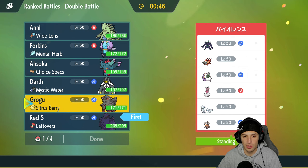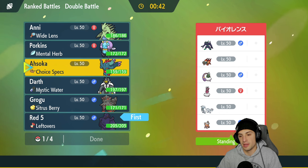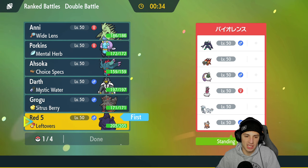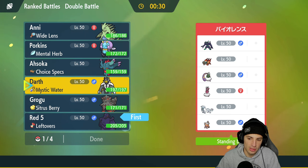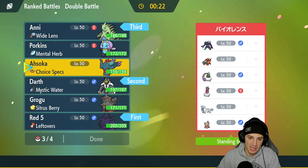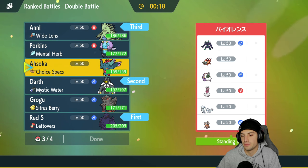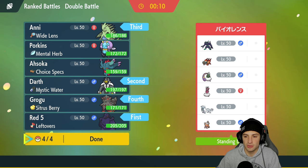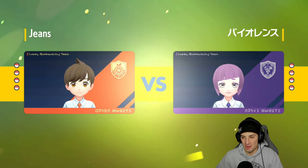I'm going to lead Urshifu because if they do Intimidate me, we can just start Surging Strikes and get off some big time damage. I'll bring Tyranitar in the back end and then either Hisuian Arcanine or Fluttermane — but I think Hisuian Arcanine can be really really good here. The rock moves are going to be super effective on the genies, Chien-Pao, and Tyranitar's sand stream will definitely benefit the team.